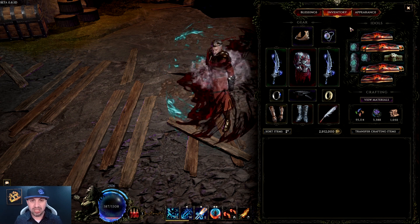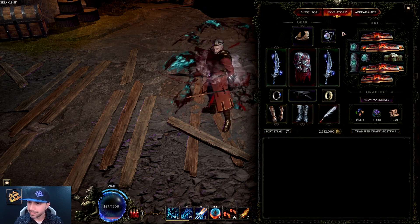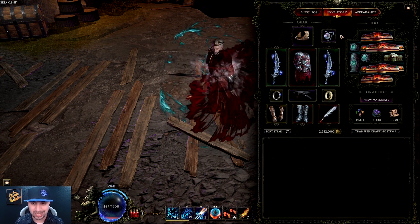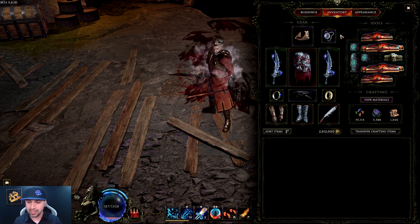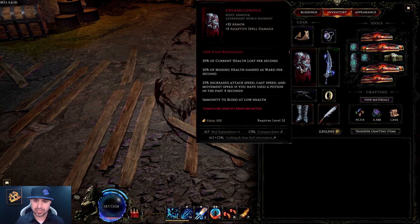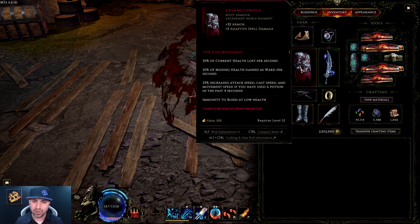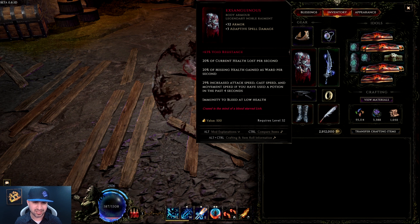Switching over to gear. Normally my builds don't have any uniques or set items, but this one does have quite a few unique items you need. Since we are going low life, you need the Inxinguius. This is a very interesting item that takes 20% of your current health away and gives you Ward. On top of that — I kind of consider it Archon mode — anytime you use a potion you get 29% increased attack speed, cast speed, and movement speed for four seconds. It had one legendary potential and I got a tier six void resistance transferred. The other item you need to run effective low life is Last Steps of the Living boots.